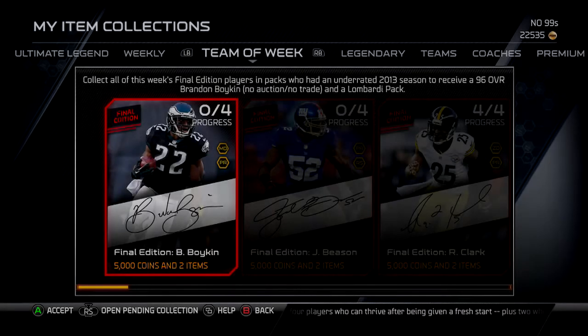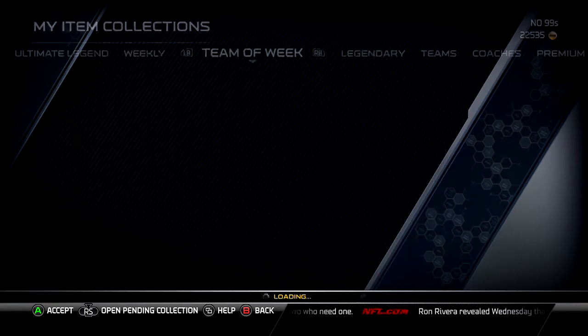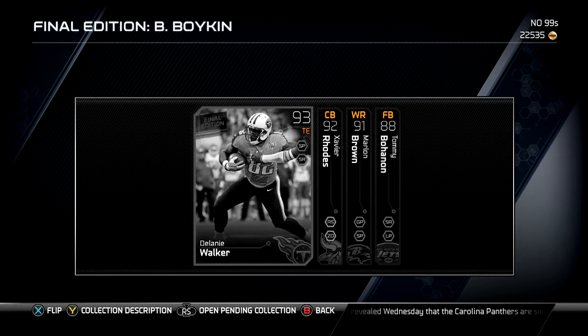What's up, this is Planet, and as you can see there's a new Team of the Week player - it's Brandon Boykin, the cornerback from the Philadelphia Eagles. He had a sneaky good year, I'm not even gonna lie. I watched a lot of Eagles games; I'm a Cowboys fan and a Chargers fan but I watched a lot of Eagles games.